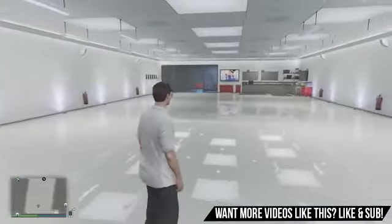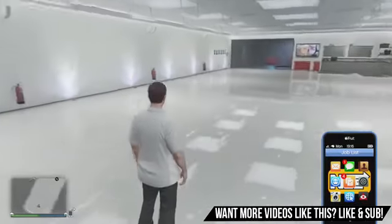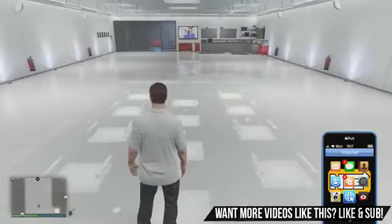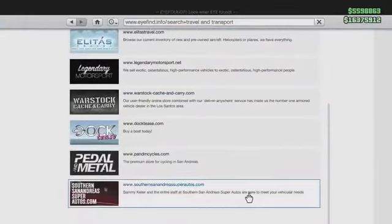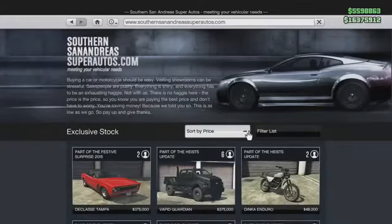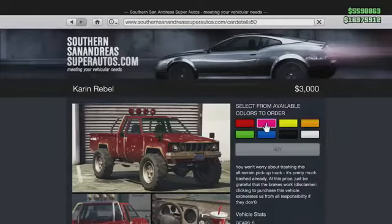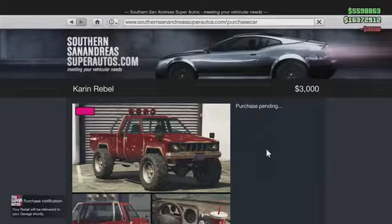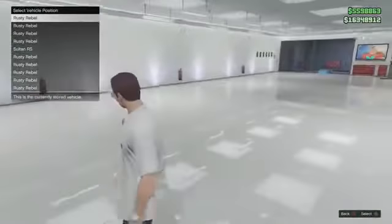Let's get straight into this. You want to empty your garage and park just one Sultan — empty nine spaces of your garage. Go to Travel and Transport, and you want to buy Rebels, as always for every single money glitch, and just fill this garage with Rebels. I'm gonna fast-forward this bit — as you can see I can't buy any more rebels, they're all invisible waiting to be delivered.